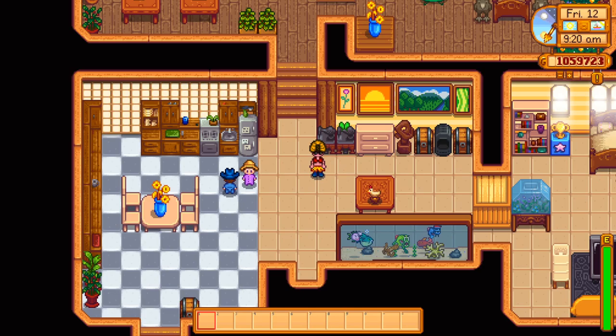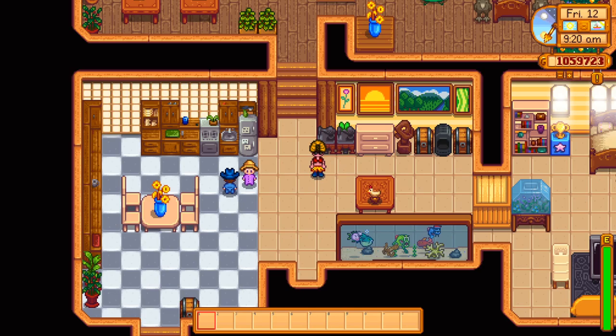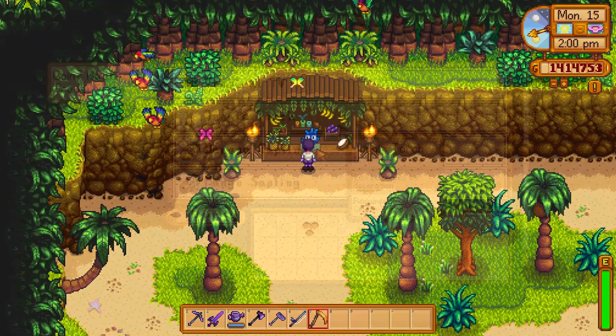When you put the butterfly hutch in your house, little butterflies fly around. The island trader is unlocked for 10 golden walnuts after purchasing the island farm. Every day he will sell you jungle torches for 5 cinder shards apiece, the wild double bed for 100 cinder shards, and the tropical TV for 30 taro roots.